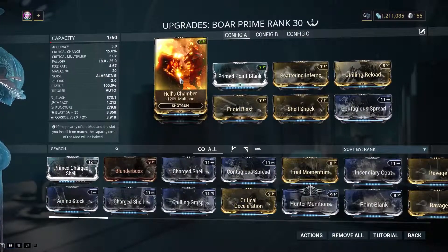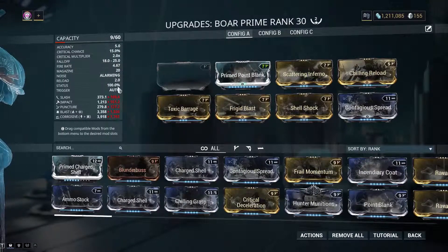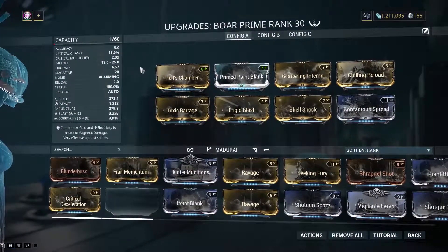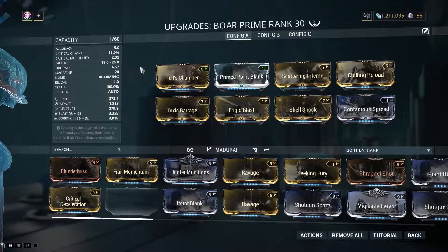I have 100% status before multi-shot, which is very important with pellet-based shotguns. For some reason, the status chance is divided among the pellets. So, if you don't have 100% status before multi-shot, you don't actually have 100% status. If you have like 98-point-something, it gets divided up by the pellets. If you're firing 10 pellets, you have a 9% chance per pellet for a status — that's not conducive at all.